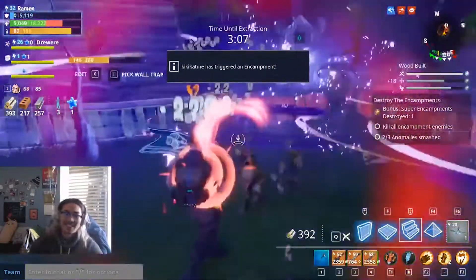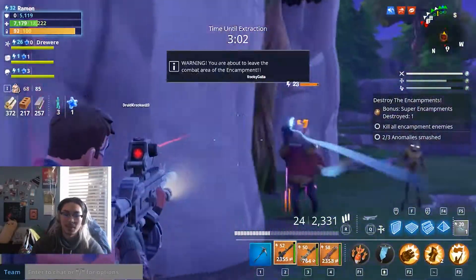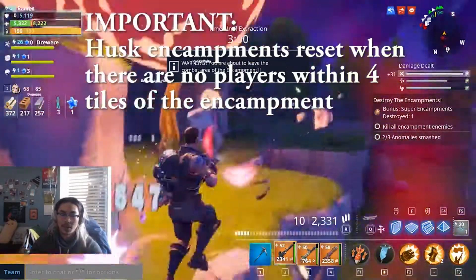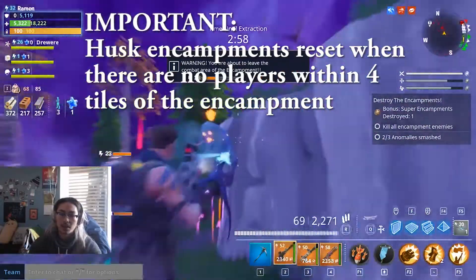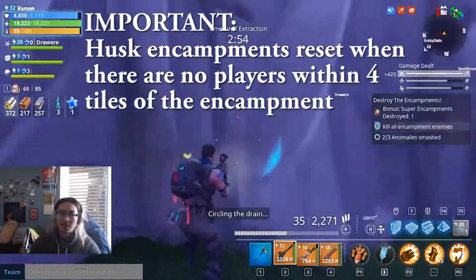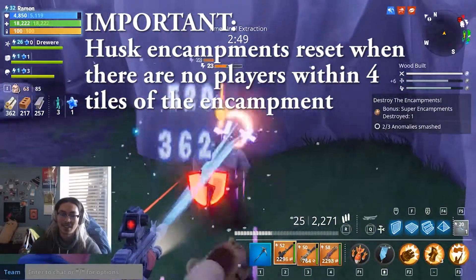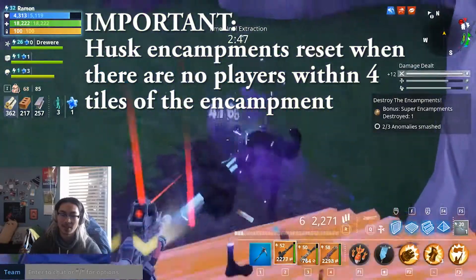So it's always good to be able to build a fort and protect yourself as the encampments get harder. They're really easy to destroy when they're small, but in future references the battles get really tough. Another really important thing to remember is that encampments reset once you get four tiles away from them, so if you get four tiles away the encampment will reset and you'll have to start it all over again. Try to stay within the boundaries.